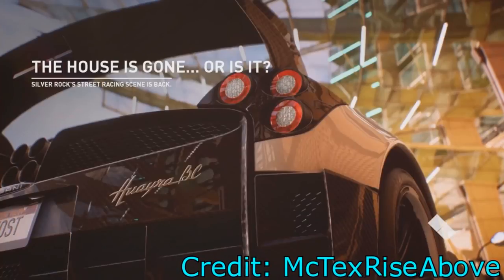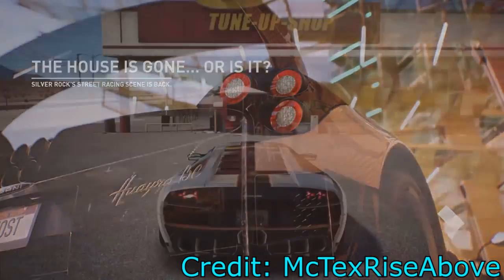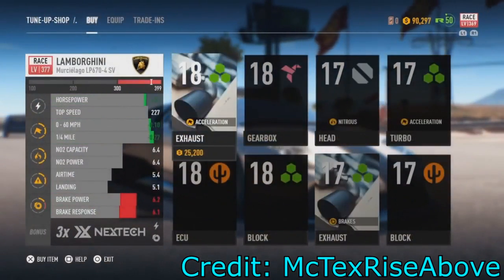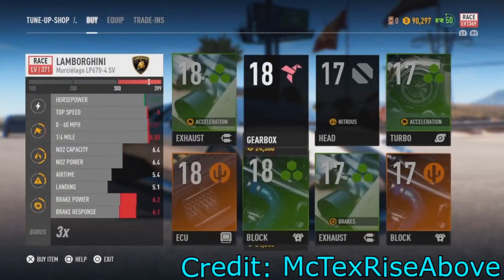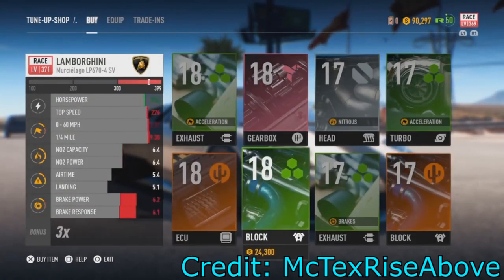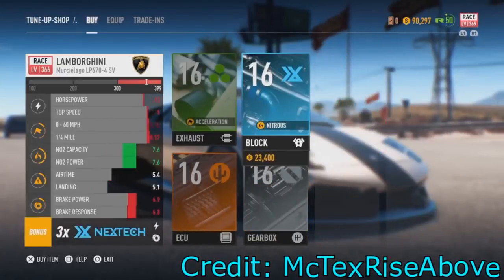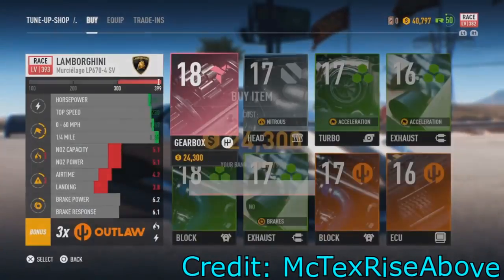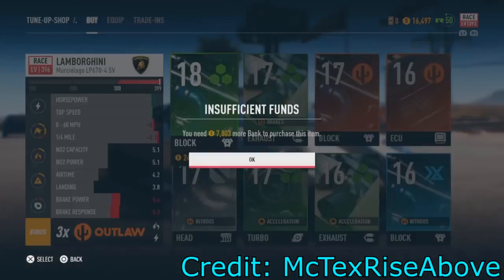So once you get to your garage and get the car that you want, you're going to want to go and spawn at the tune-up shop. Once you get to the tune-up shop you're going to open it up and buy every single part. Every single part in that store is going to be owned by you, whether it's better for your car or bad for your car — it does matter because after you buy every single part you can go over to your equip and switch out the bad parts for your better parts.